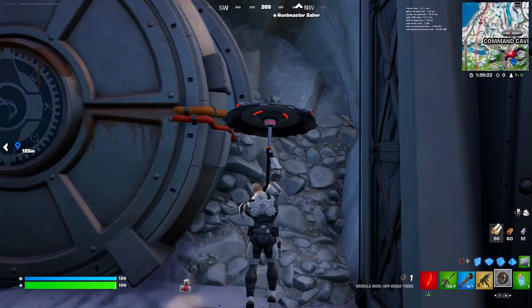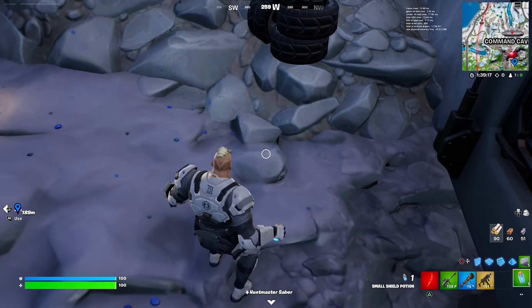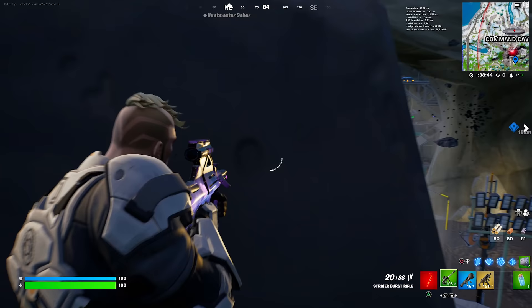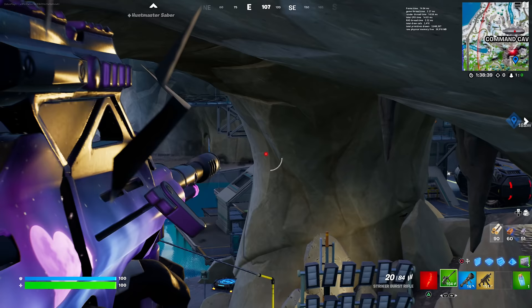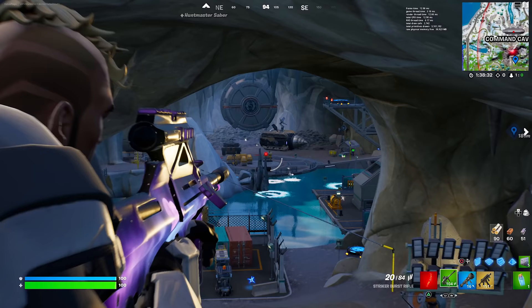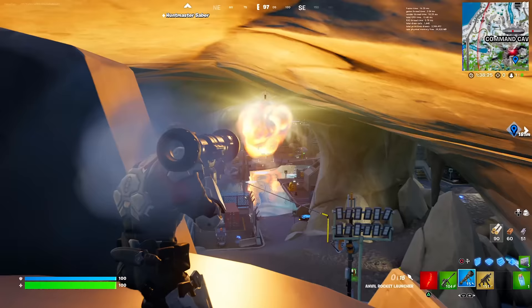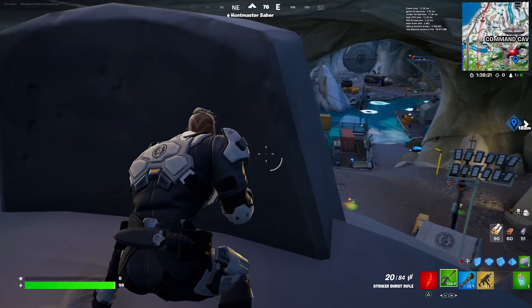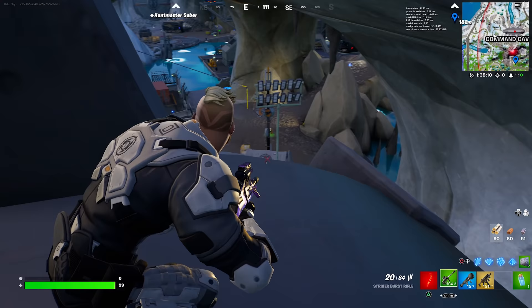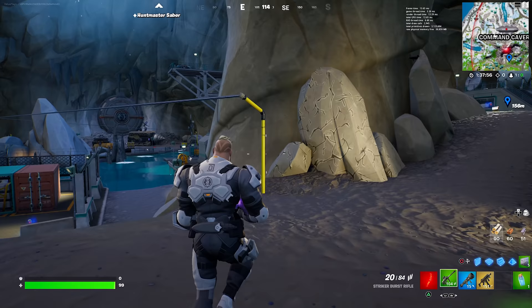I guess let's just show you guys the glitch spot — how to actually get up here. I believe if you put the tires here like this... there we go, we got into it. Bro, this is literally probably one of the best spots in Covert Cavern you can actually hide out, because no one can shoot you through this — it's literally just a brick wall. You can literally beam people from here. You can even grab a gun from here and just keep hiding, mini shielding back up, then shoot again. Don't use the anvil launcher from here though. But yeah, you can literally see the whole of Covert Cavern from up here — a nice little glitch spot you can use.